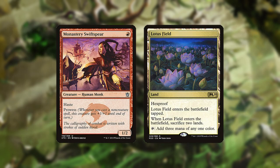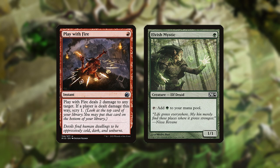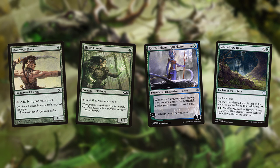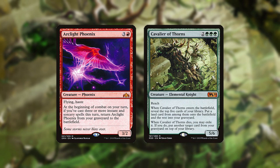Mono Green Ramp's primary weaknesses are being run over by faster aggro or combo decks, especially with cheap removal to kill the elves, and running out of gas since many of the cards in the deck produce mana but don't actually do anything with it. It can also be susceptible to creatures with evasion if it doesn't draw Cavalier or other reach creatures.